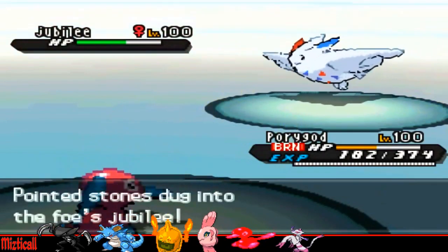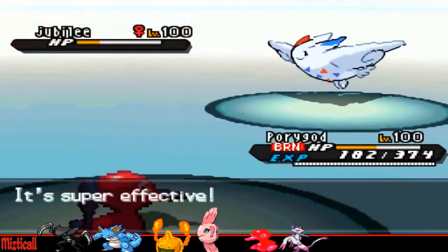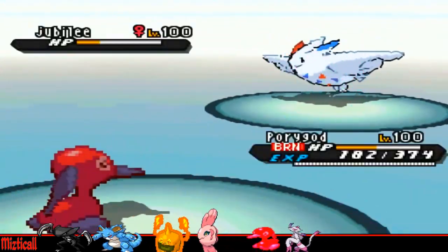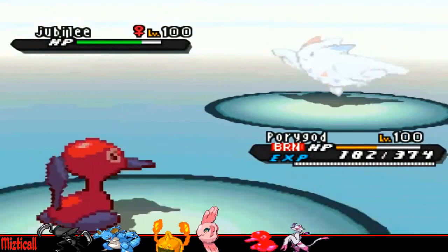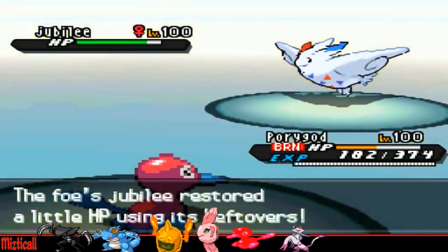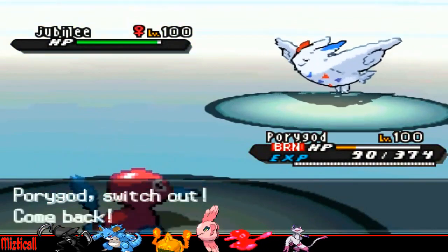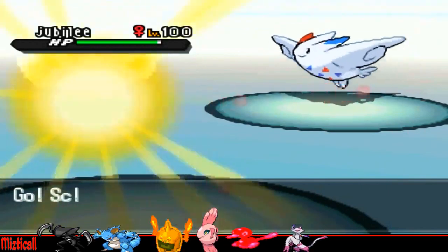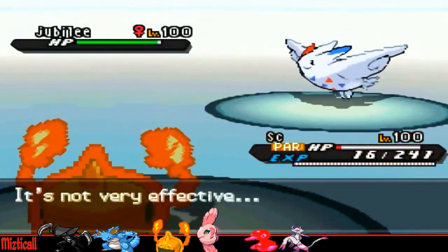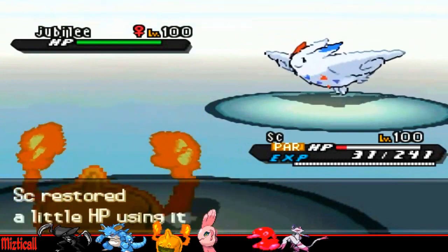He goes into his Togekiss, and I just decided to go for the Ice Beam and see how much it does, hopefully having him killed. But he kind of sees through my ploy and just decides to Roost up, getting loads of HP back with Leftovers and his Roost. So he's actually at a better range — I thought the Ice Beam would want to do more but it doesn't. So I decided to go into my Rotom, because it's Death Fodder really — it's pretty much useless at this point and I just want to free-switch into Mienshao, who can go Fake Out and High Jump Kick and hopefully KO this thing if all goes to plan.